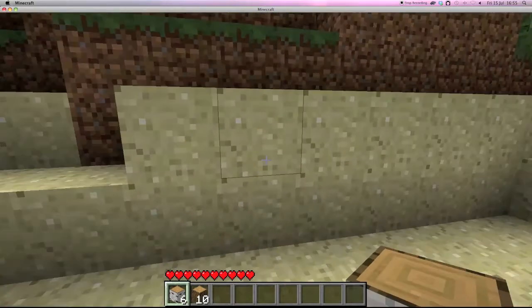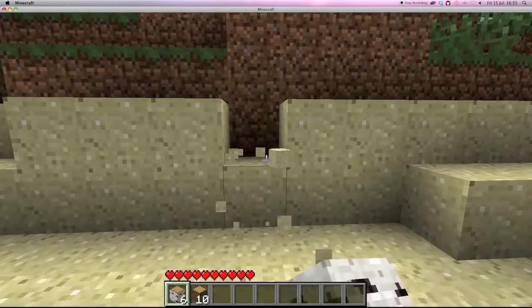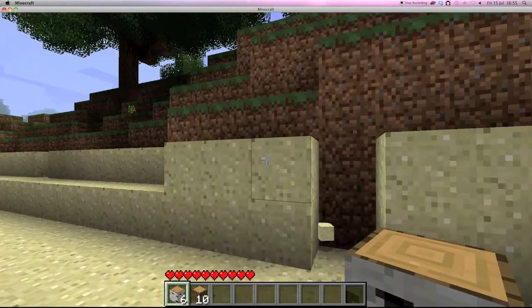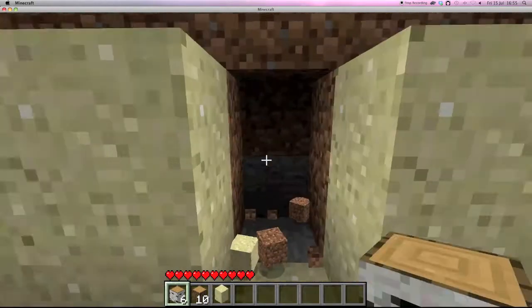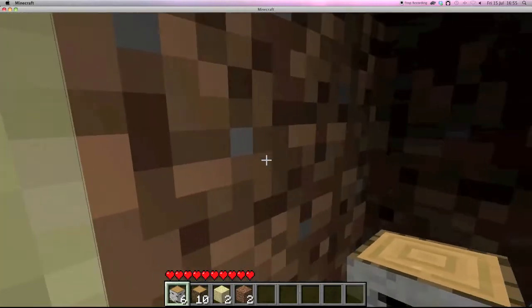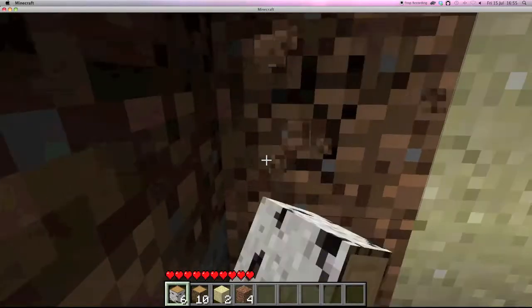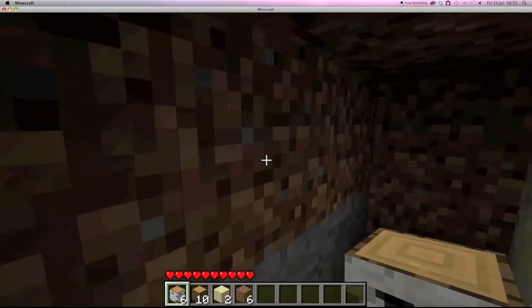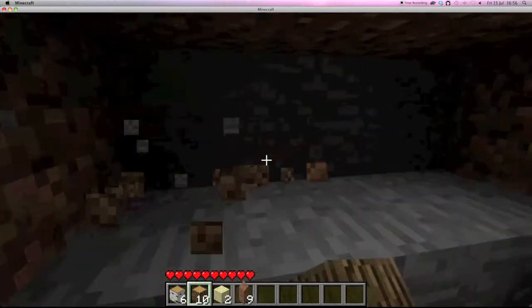We've decided to choose this cliff for what we want to build in. Let's destroy this sand and dig in here a bit. This is what I'm going to be using for my shelter.